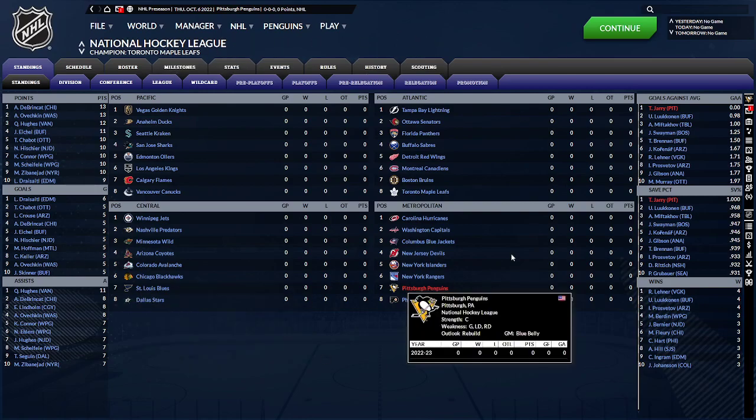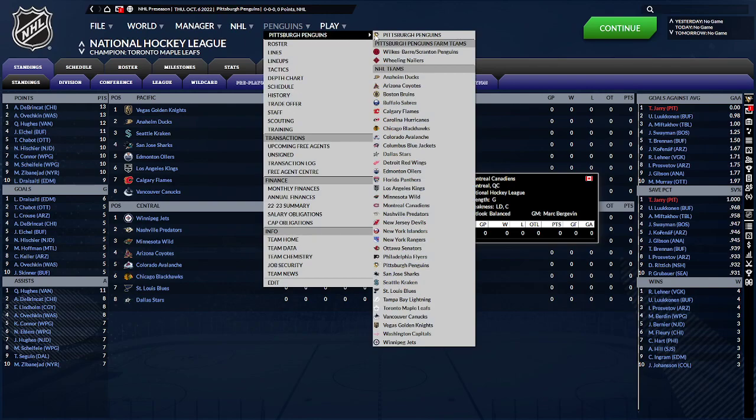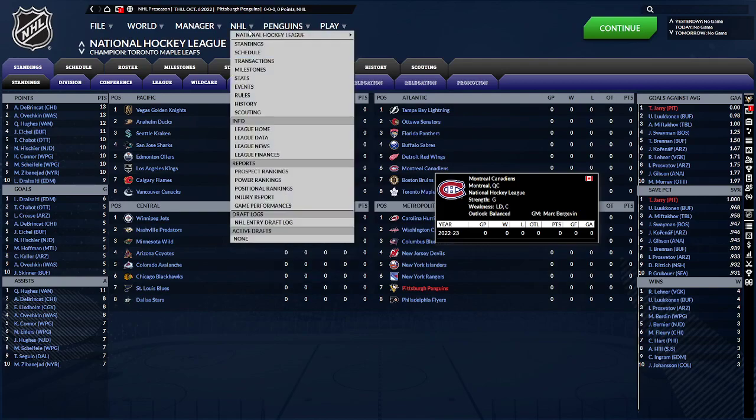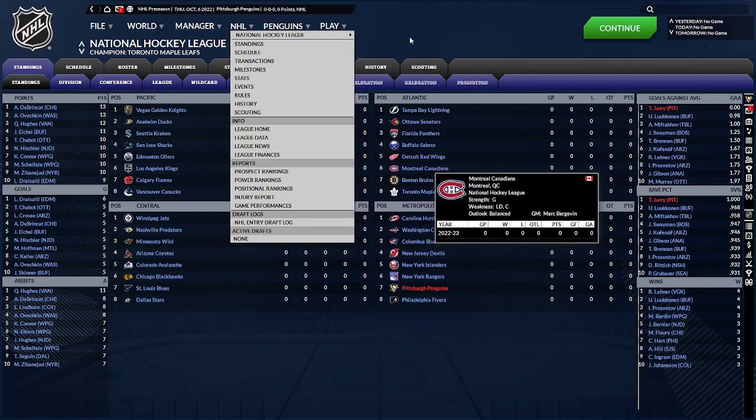Right now we're on the NHL beginning-of-season screen. If you click on the team here, you can see we not only have the Penguins, but we also have the Baby Penguins and the Wheeling Nailers in the ECHL that I have control of. And if you go to the NHL tab, you can see all the leagues in this game — U.S., Austria, Belarus, all the Canadian League teams, Czech Republic, all the way down to Switzerland and everything in between, and you have access to those players.